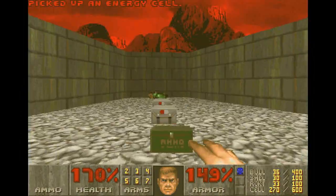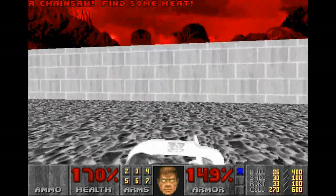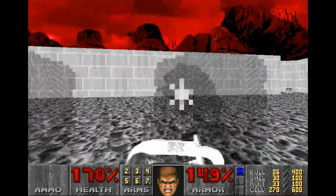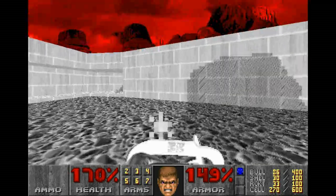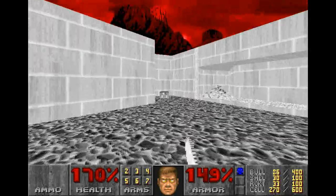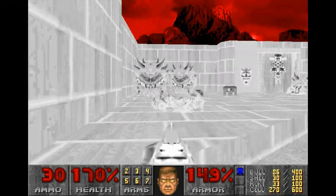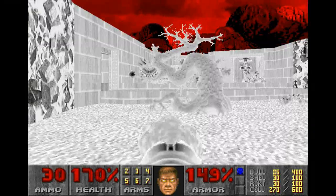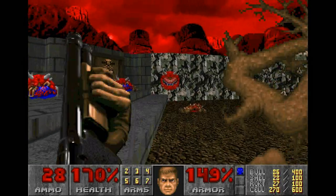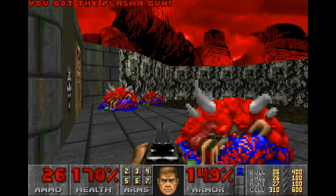Now we throw this switch and it gets us cell ammunition, cell ammunition, bullets, the invulnerability sphere, and a chainsaw. And we've activated a little more minions. Come on then. A Doomguy with a chainsaw — you will not win. Even if I'm a little Doomguy with a chainsaw. Around here we get some rockets. Now that's done. Excellent. And we can pick up a plasma gun while we're here, giving us 310 plasma rounds.